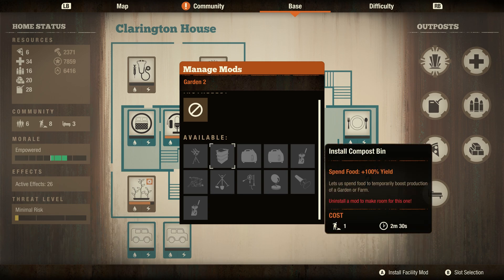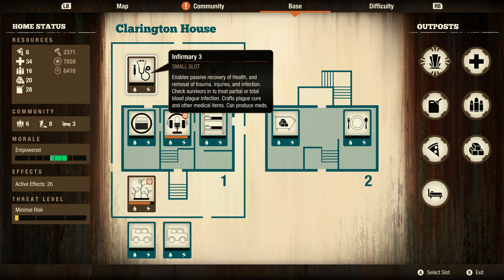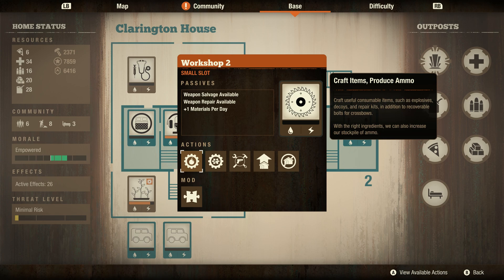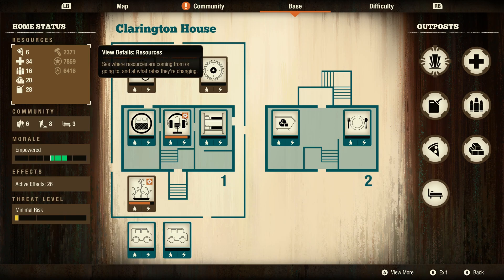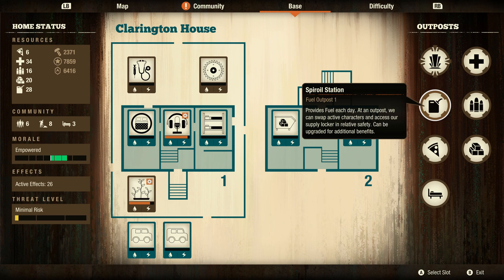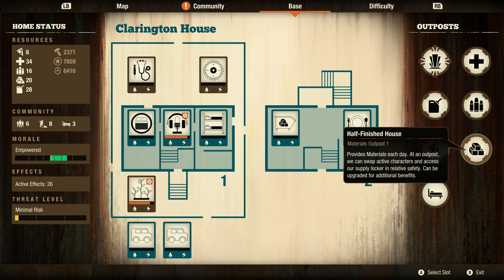As a new player going through the game, you're definitely going to need meds, because your infirmary has a cost of meds per day and materials per day. Your workshop uses materials per day. If you have a guard tower, that uses ammunition per day. Your survivors also eat quite a bit of food per day, depending on your level. With that out of the way, I would highly recommend upgrading the ammo outpost — that would be the most useful one. But you could do meds. Fuel I never really have much issue with. Food can be balanced, and once you've built everything, you don't really need materials.